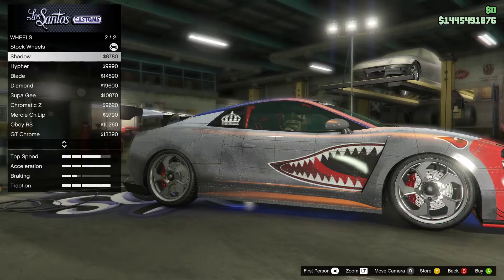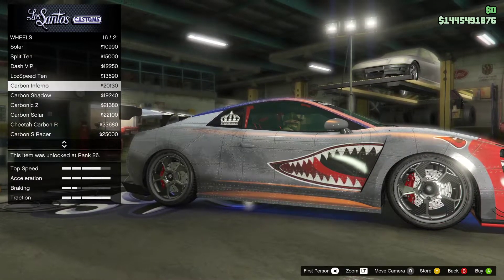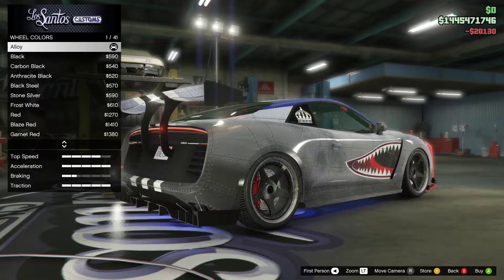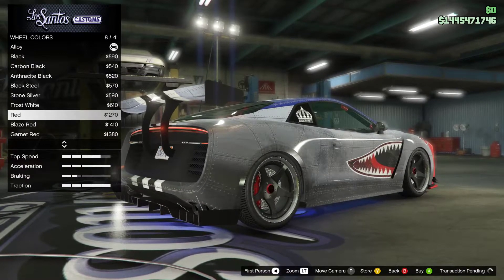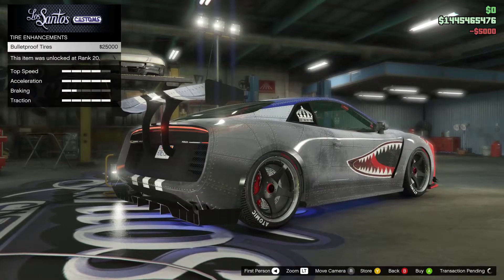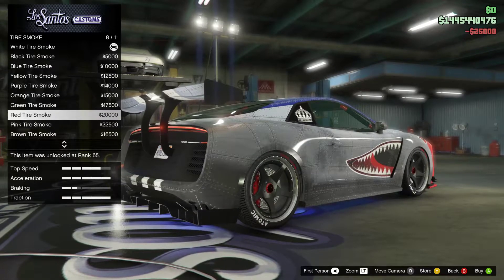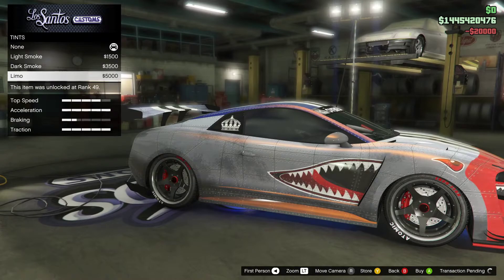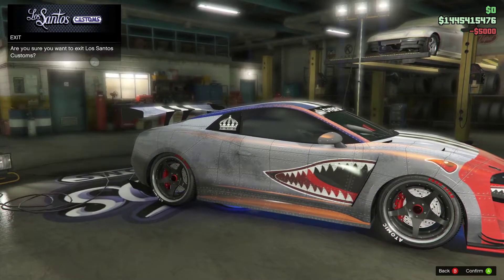Got to put some good sweet wheels on this baby. Carbon infernos — that's better. A little red tinge in there, just to make sure you know what color the wheels behind the car are actually supposed to be.